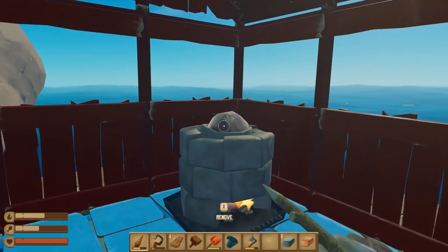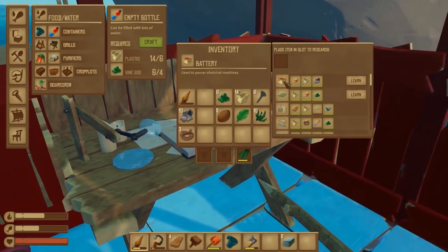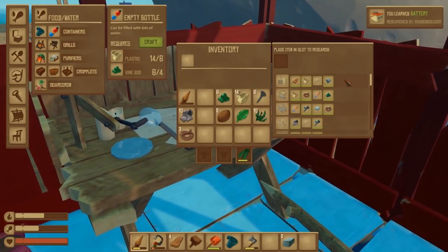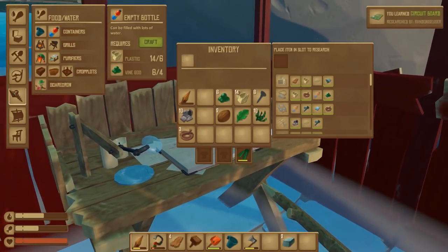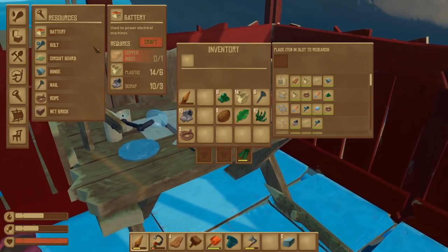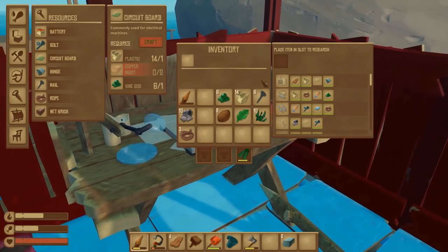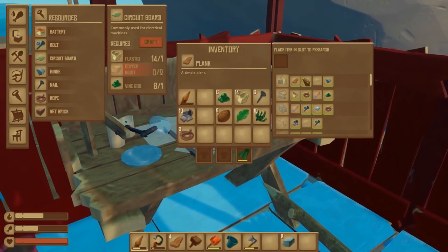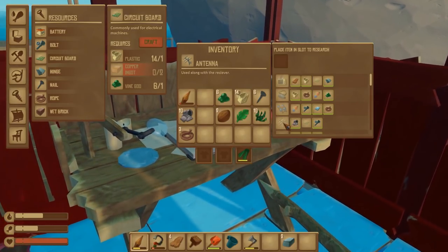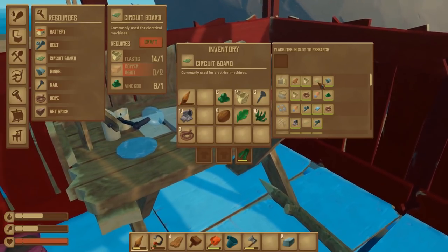I've been cooking some copper — that's the second lot. So let's actually bung this into the research area. And we can now learn... oh, a battery! A battery and a circuit board — well, they seem important. Battery and circuit board, which requires more copper. And a circuit board, which I'll need a bit more of. And once I've made a circuit board, I'll be able to make a receiver and also an antenna. That looks fairly end-game type stuff to me.